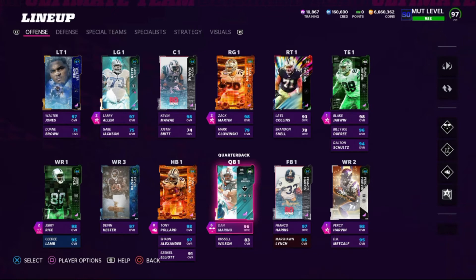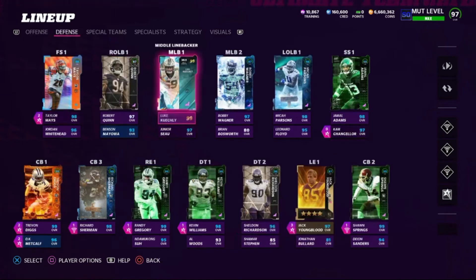On offense, I'm running the Post-Up ability on my guards — Larry Allen and Zach Martin. Required cards include Billy Joe DePree, who is the Team Diamonds One card for the Cowboys, and Dalton Schultz, who is the Stocking Stuffer card for the Cowboys — both get additional team chemistry. You'll also need Shaun Alexander at backup running back as the Team Diamonds Two card for the Seahawks (times-three chem), Ezekiel Elliott at third running back for times-two chemistry as the Gridiron card, and Marshawn Lynch at backup fullback who gets all-team chemistry.